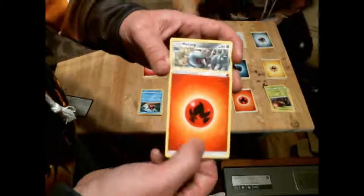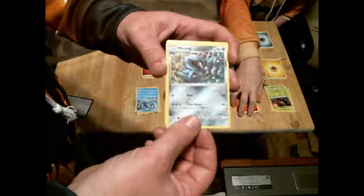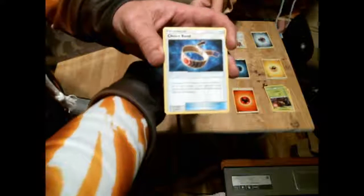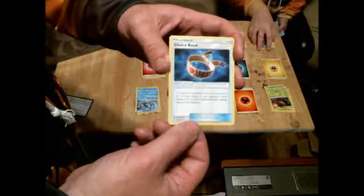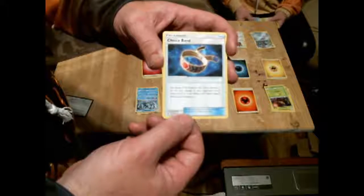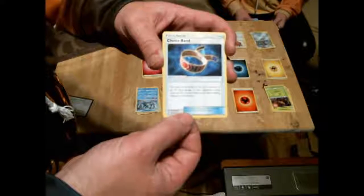And then here's a low-end Sandslash, so we could have multiple of those. Then here's another fire energy, a Metang, and then here's a Choice Band — the attacks of the Pokemon this card is attached to do 30 more damage to your opponent's active GX or EX Pokemon.